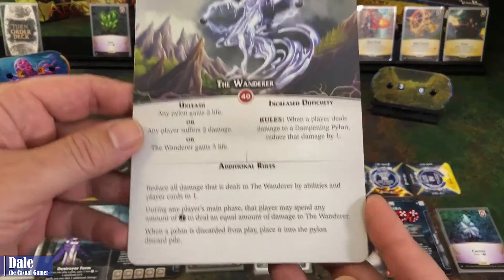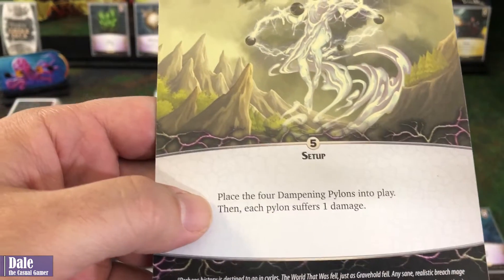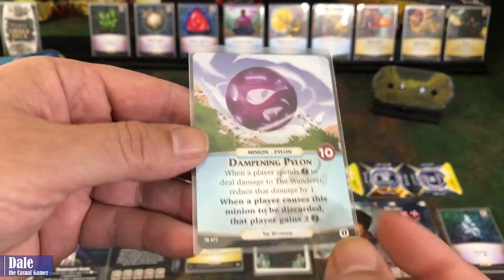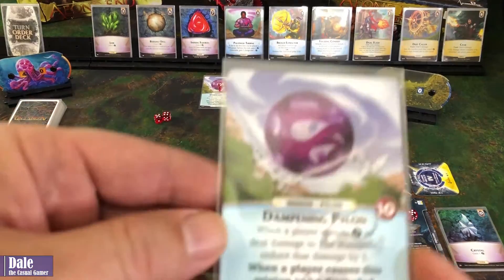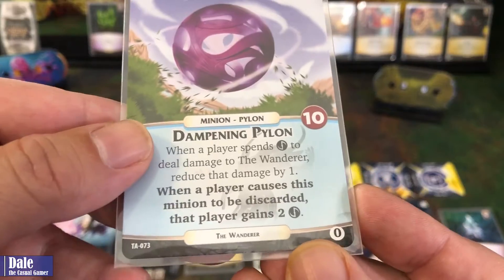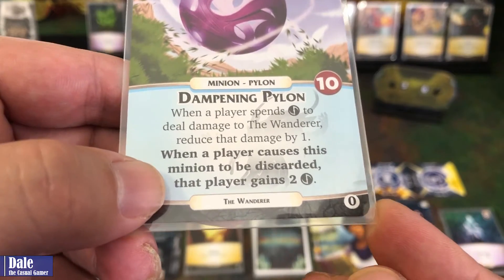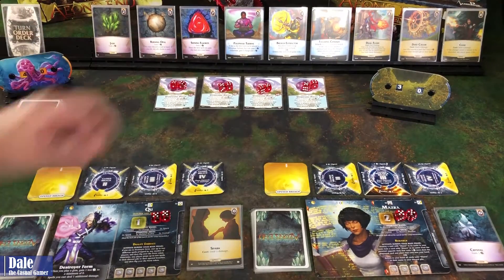For the Nemesis, we're using the Wanderer. For setup, place four dampening pylons into play, and each pylon suffers one damage. They start with 10 health, so I'm putting them into play with nine health. I'm using dice for those markers. When a player spends ether — or money, as I'll be calling it for the rest of this playthrough — to deal damage to the Wanderer, reduce that damage by one. When a player causes a minion to be discarded, that player gains two money.